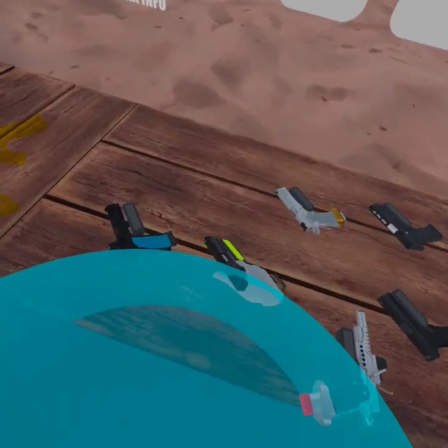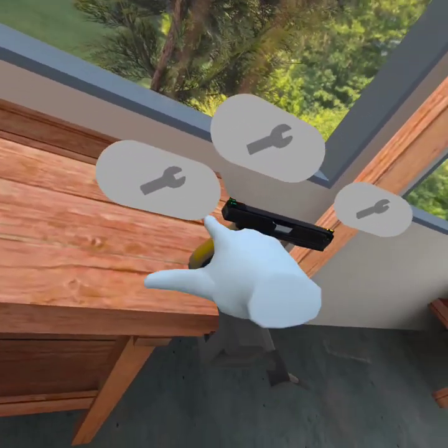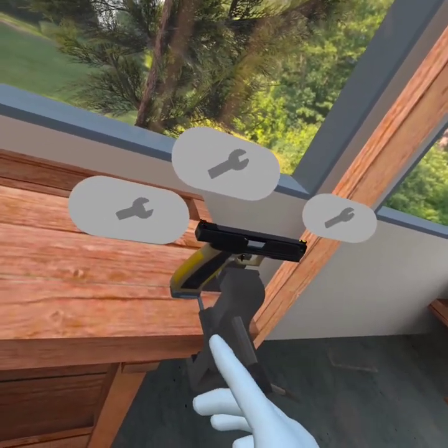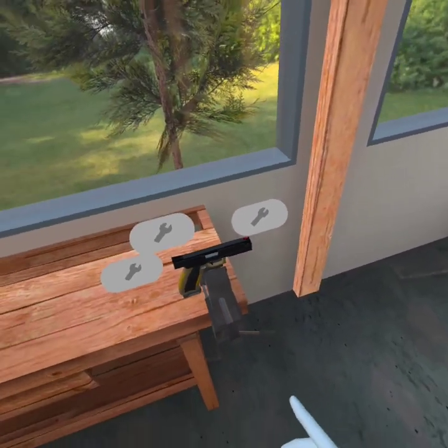The other thing you can also do - I'm just gonna grab this alien here - you can also change your gun. So if you don't really like how it looks, whether you don't like having the extra fiber optics on the back there, you can choose to run a red dot. There we go - blacked out rear, red front. There we go, that's perfect.